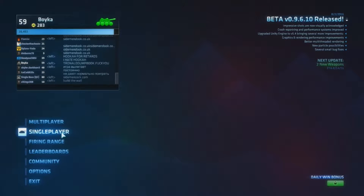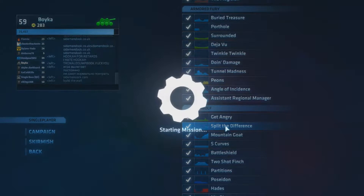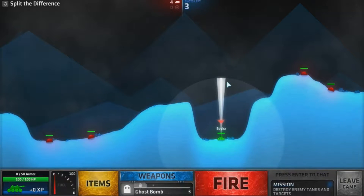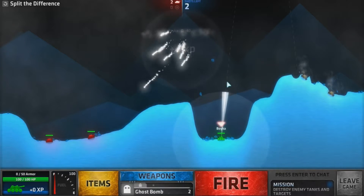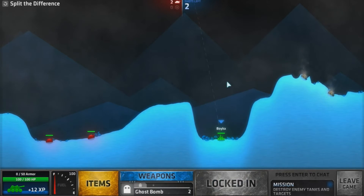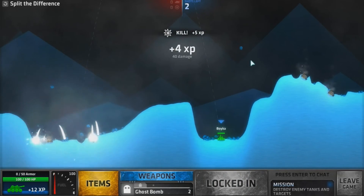This time on Shellshot Live we're going to be doing Split the Difference. This one is quite easy to do and you probably don't need that much help with it, but an easy way to do it is just aim six to the right and you should kill both of them. And the other one, something like nine or ten, and that should do it. It's quite an easy one, I hope this helps.